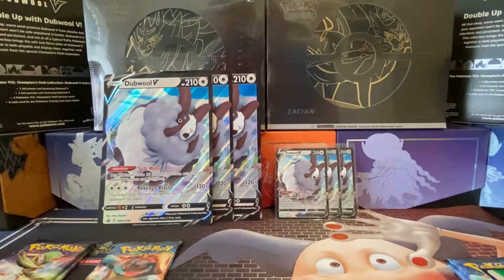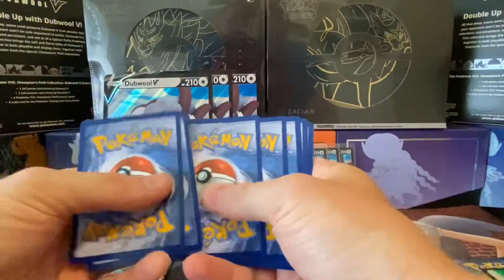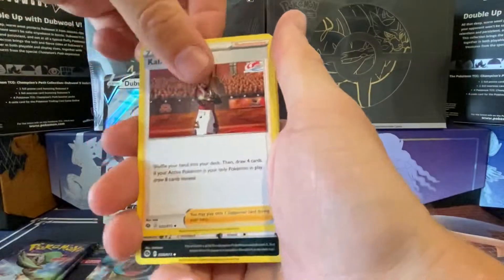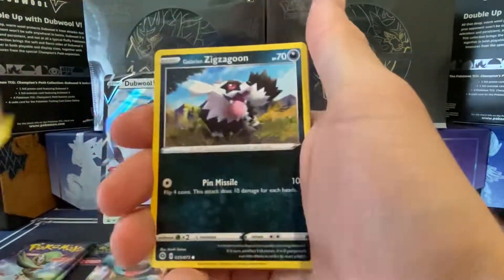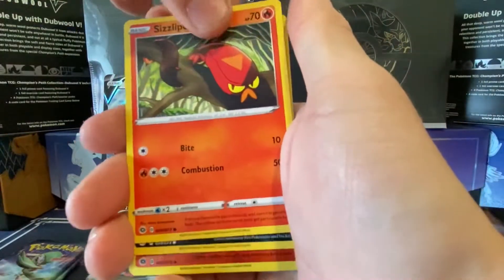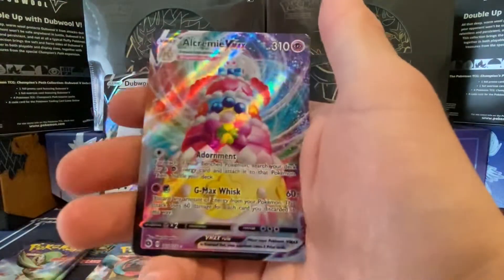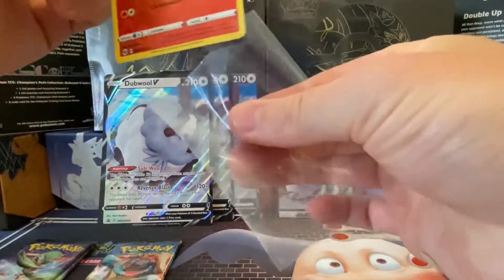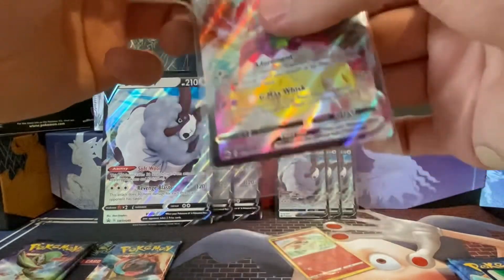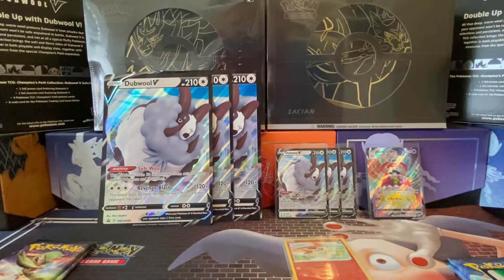Still chasing the Charizard in this set — it's proving to be a very difficult chase. Right, so the Alcremie pack: water energy, Kabuto, Absol, Beedrill, Glaring Zigzagoon, Trubbish, full heal, Sizzlipede, Purrloin, a Victini reverse, and an Alcremie V-MAX. Good start to the pack opening.